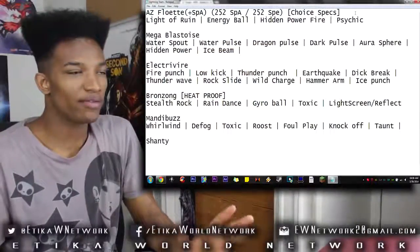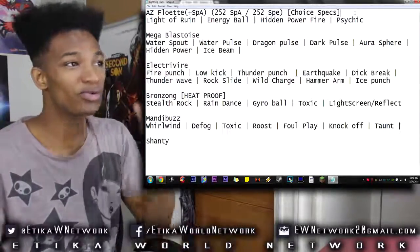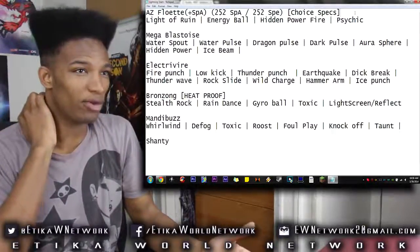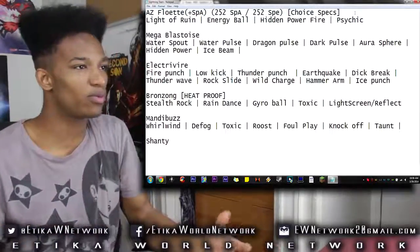I am scared because I have Choice Specs. Maybe I should go in there with Life Orb, but I just feel like with Life Orb and Light of Ruin doing the damage, I'm going to lose AZ's Floette before this thing even gets to put any work in. We'll try Choice Specs and then we'll try Life Orb and we'll see which one works out best.